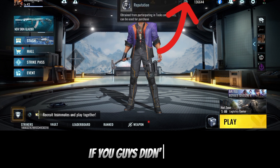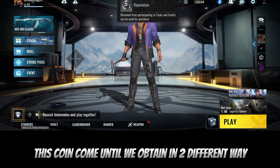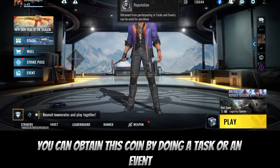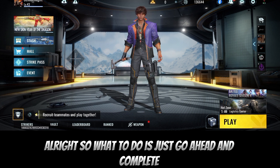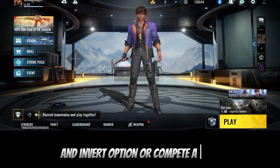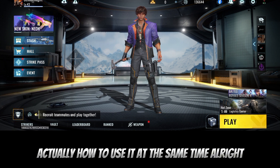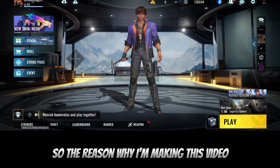If you guys didn't know, this coin can actually be obtained in two different ways. You can obtain this coin by doing a task or an event. What you do is just go ahead and complete an inverse option or complete a task. I'll show you guys how you can get this coin and how to use it at the same time.